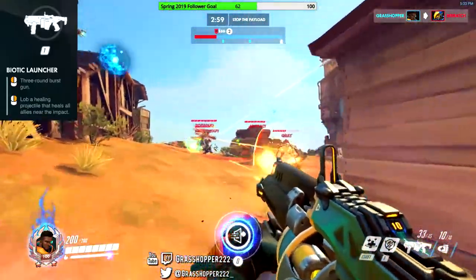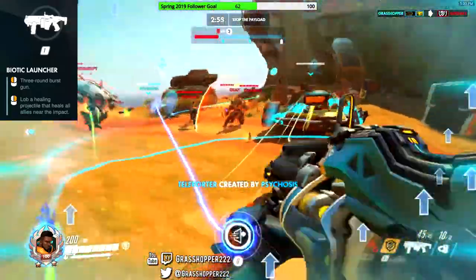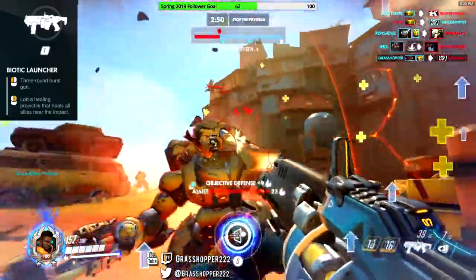Aiming for headshots is a good idea so you can do more damage per bullet. There is 45 ammo, or 15 shots in a magazine, and the reload takes 1.5 seconds. So Baptiste can have decent damage output, but make sure to heal your team first.